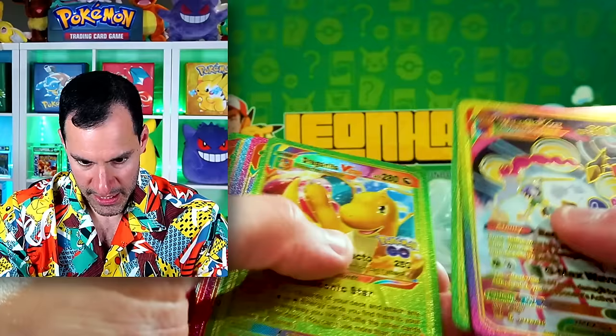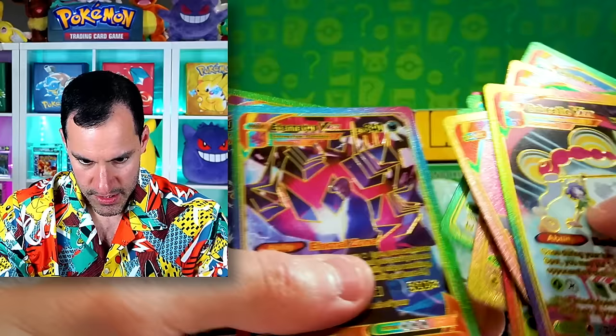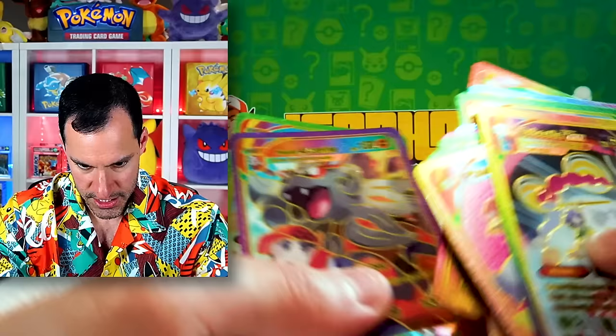Giga Impact Coat — is that a different language? Incineroar. Jolteon V-Max from the Jolteon box. I wanted the deck box — I want the deck box. Moving on.